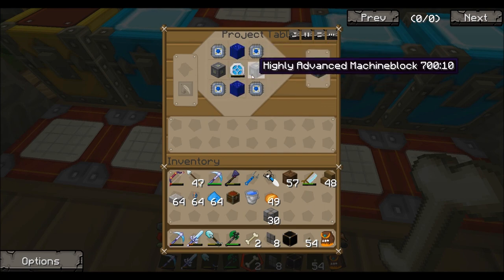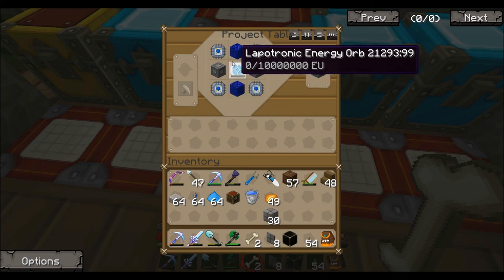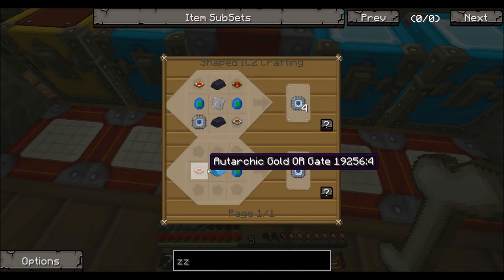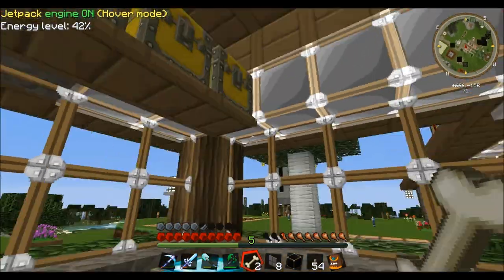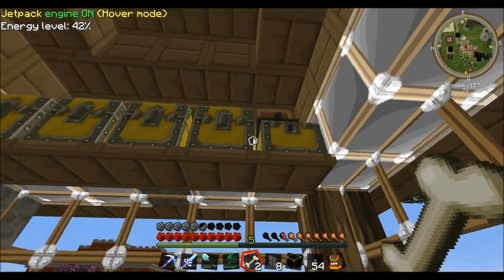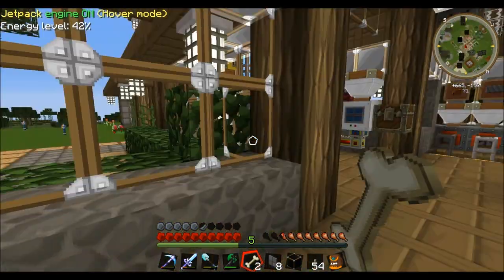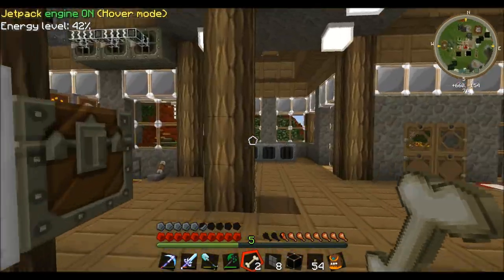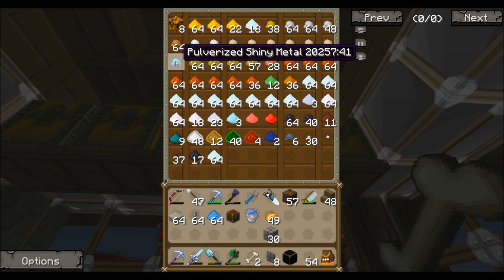Highly advanced machine blocks - those aren't too hard to make, I just had to get chrome and titanium. These things were a little bit of a pain because I needed to get some shiny ingots. I got those through Pharos - you find it out there, it kind of looks like iron in this texture pack. You drop it in your pulverizer and once in a while you get a shiny dust.